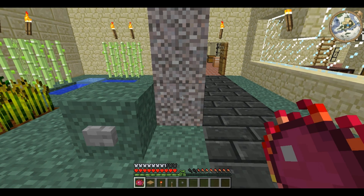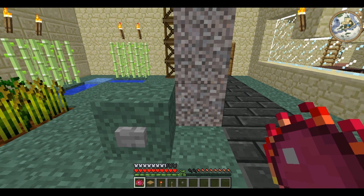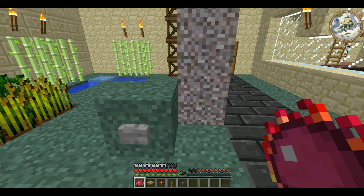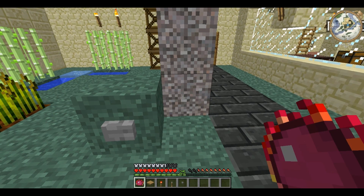Hello and welcome back to Technic Tutorials, your one stop guide to learning the Technic Pack. I am Geryn Reaver. This time I'm showing you something from Red Power — this is the Block Breaker, the first of the Red Power Machines.